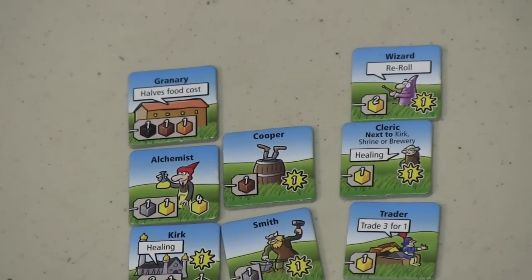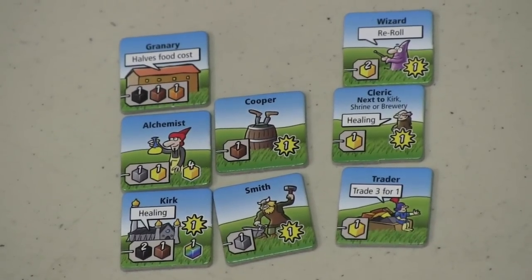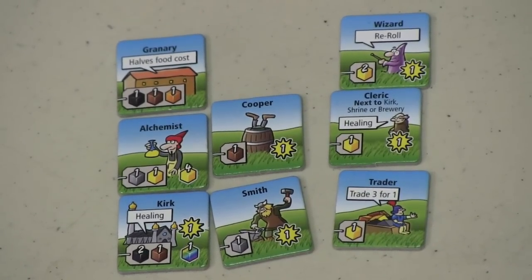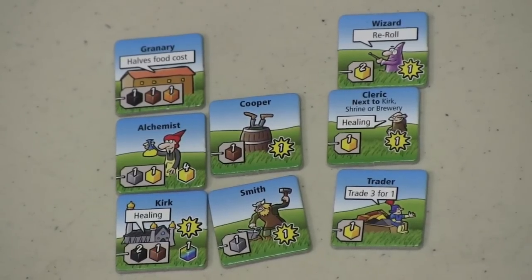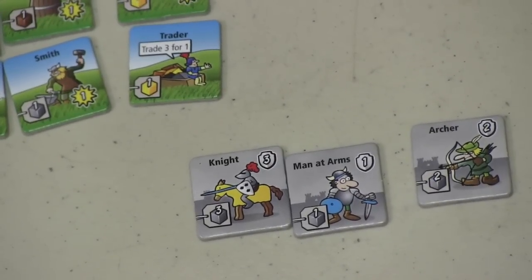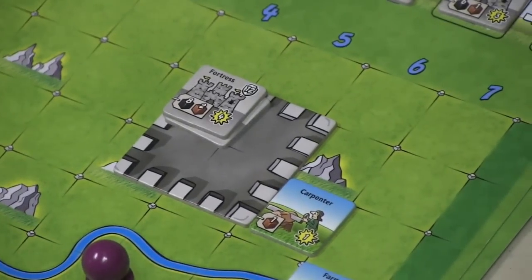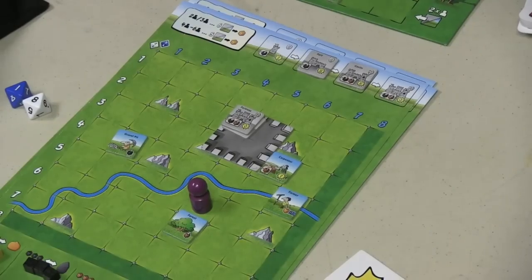There are plenty of different tiles in the game. A wizard gives you a point; a cleric gives you a point and can also heal people. The cooper gives you a point; the smith gives you a point. The trader lets you trade three-for-one goods. The alchemist gives you four gold. There are also different warriors that add to your rolls when you attack — all warriors must be placed into your castle when you get them.